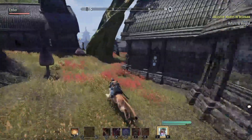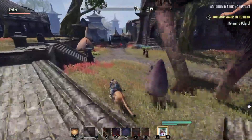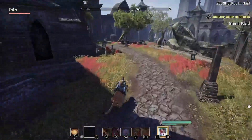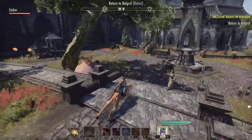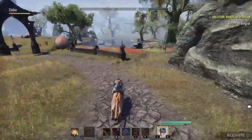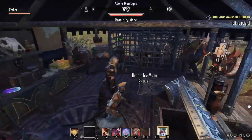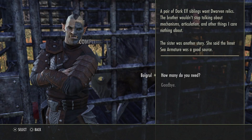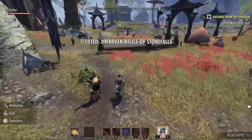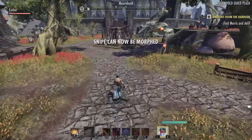Don't get me wrong, I'm not saying you have to do this — it is completely up to you how you play the game. It's just a suggestion. Because in the future, if you have a magicka character and you're enjoying it, then you get to max level and the game changes — maybe an update makes stamina output more DPS. Now you may want to switch over to stamina, and that's perfectly fine.